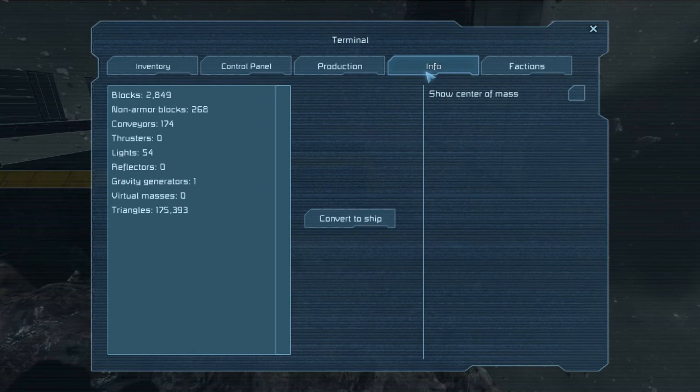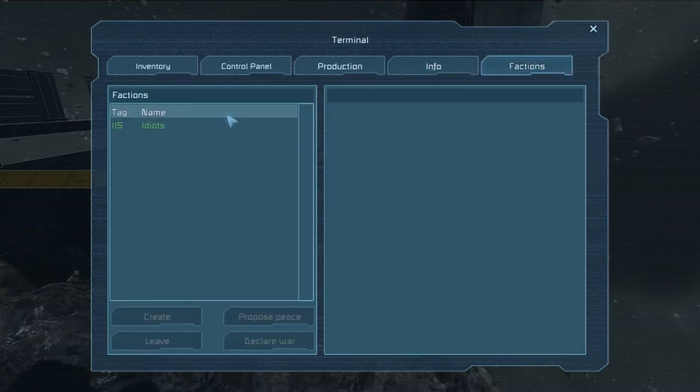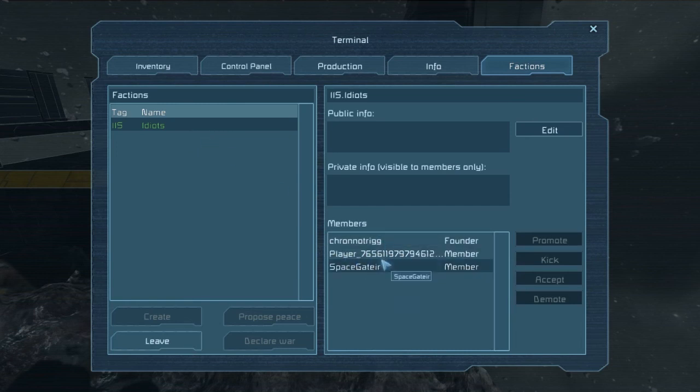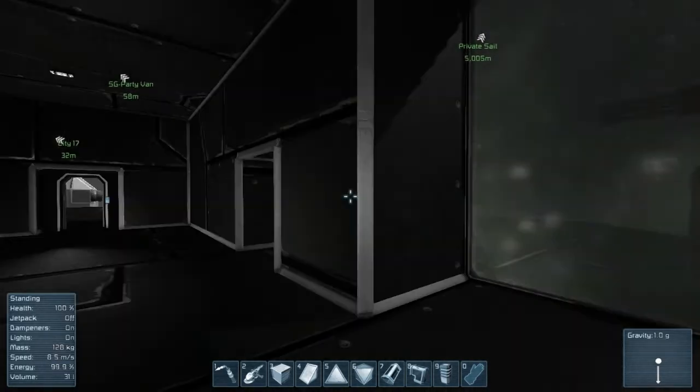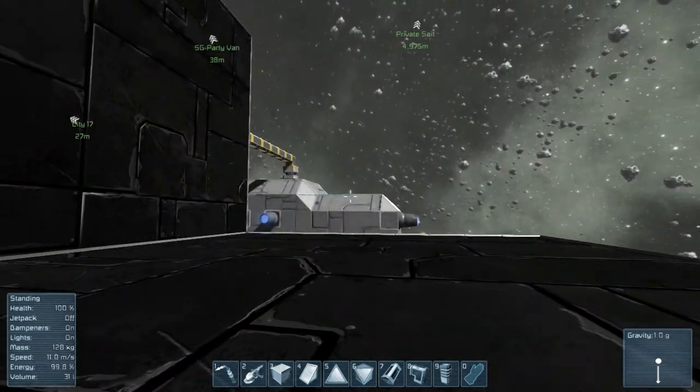I've noticed this little glitch — I'm not 100% sure how it does this. I show up as Chrono Trig, Space Gator shows up as Space Gator, but DW shows up as player underscore seven. And then if Space Gator logs out, he just shows up as a number as well. Confusing stuff. But I'm liking how this game is shaping up. It's quite a nice game and it has some really neat stuff.